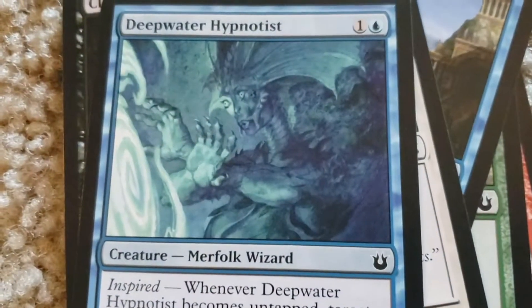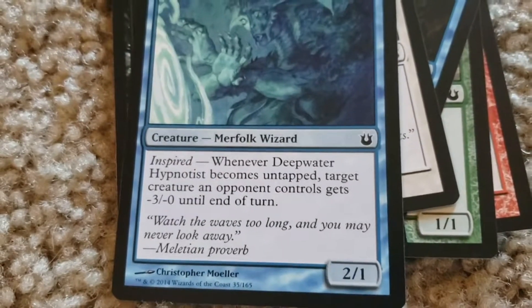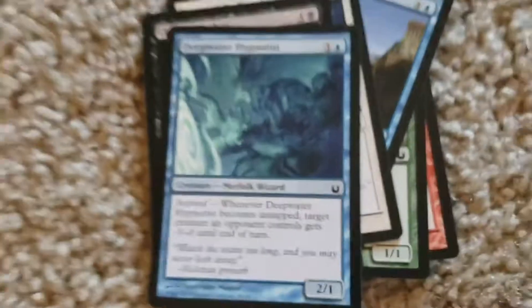One colorless, one blue: Deepwater Hypnotist. 2-1. Inspired — whenever Deepwater Hypnotist becomes untapped, target creature an opponent controls gets minus three, minus three until end of turn.